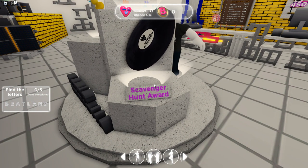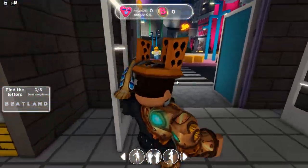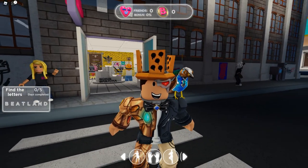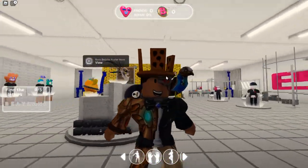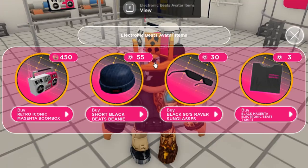The scavenger hunt mission is to find all eight letters scattered throughout the map, but not just in one day — you have to do that for five days total, not necessarily in a row. Once you do that, you unlock a beautiful vinyl. I'm not sure if it goes on your back, front, or head, but it's a vinyl that looks pretty cool.